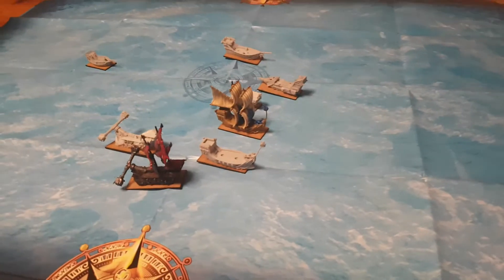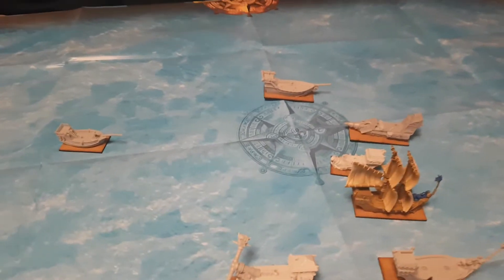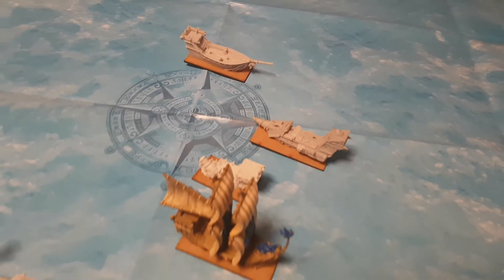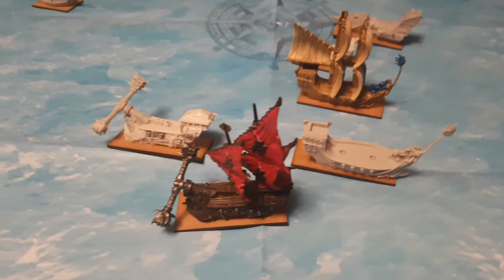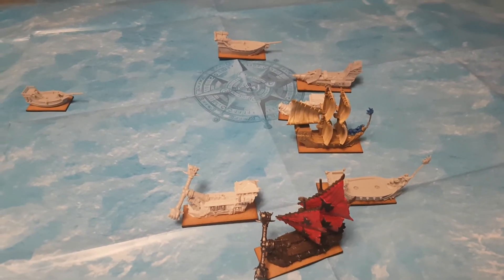At the end of turn two we see great amounts of damage done. The diamond formation of the Baselians has broken up slightly to allow the orc fleet to slip through, with the blood runner and the bomb boat taking the worst of it. The orcs, meanwhile, have taken both of the hammer fists round the western side to try to take the advantage.